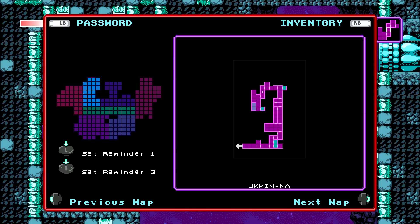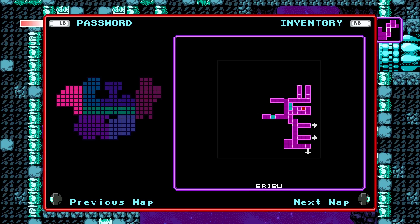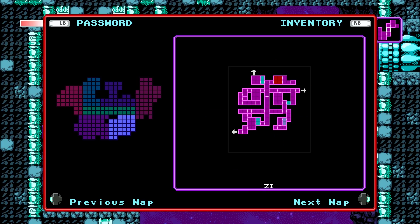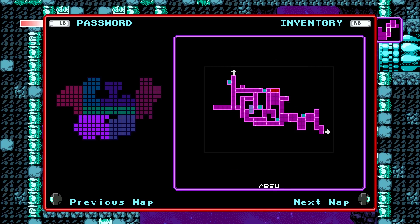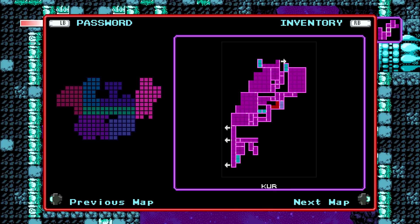To aid in navigating throughout the world of Sudra, you are given a minimap that you can use to figure out where you have and have not been, as well as an overall world map where you can see each and every sector that makes up the entire world, as well as the individual rooms within each sector. Using this, you can figure out where you have and have not been, as well as plan out where you want to go next.